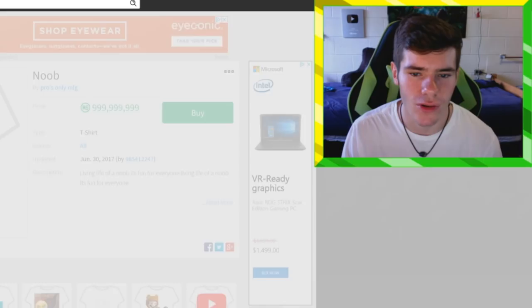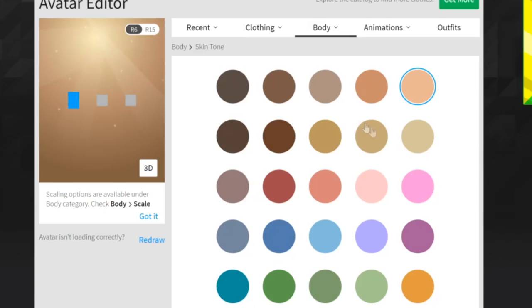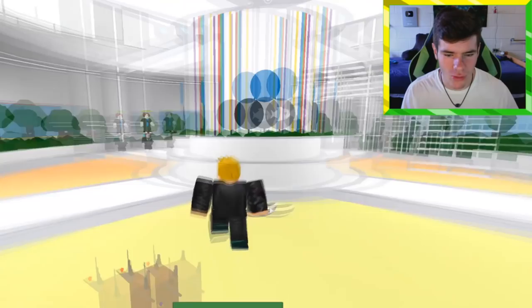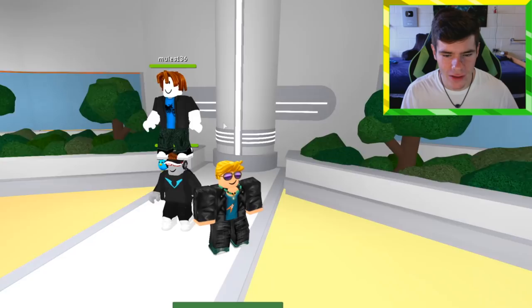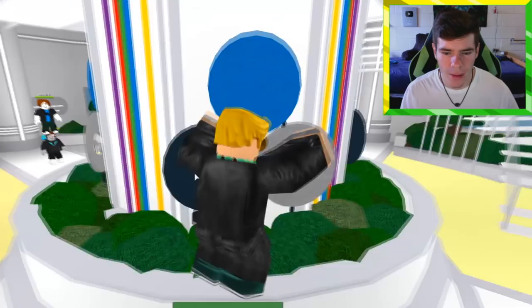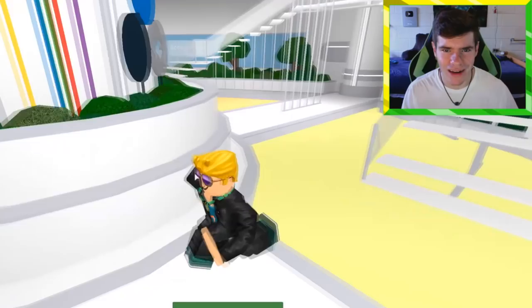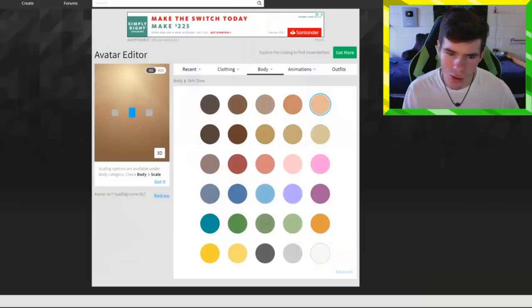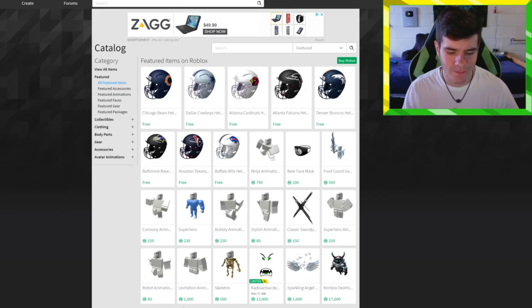Here's how I look right now in game. I changed my skin tone — make sure you do that too under body skin tone. Honestly, for free, this already looks kind of cool. You can see the bacon hair guy over there who hasn't changed his look, and we don't even look like a free player. I made this look in like five minutes. But I'm sure you want to know more, so here are some more secrets.